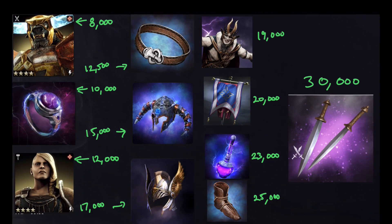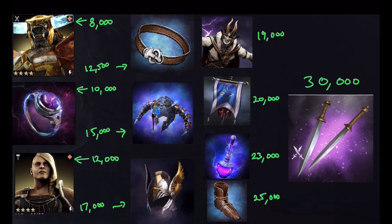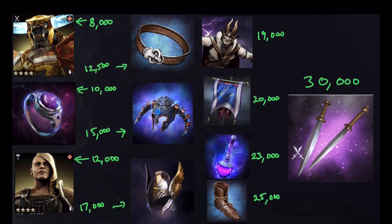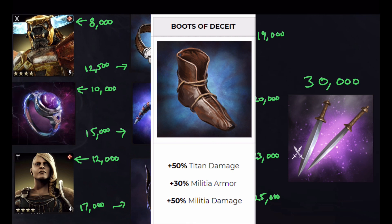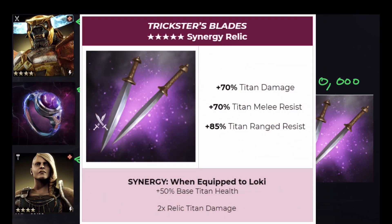At 20,000 souls we've got the Banner of the Storm: 50% titan lightning damage, 30% troop damage, 18% titan and troop armor piercing. Not a horrible relic but still not sure it'll be on my build. At 23,000 souls you get the Storm Potion: 60% titan lightning damage, 50% Storm Bane damage, and 16% Storm Bane resist against all elements — probably not going to use that one much either. At 25,000 souls you've got the Boots of Deceit: 50% titan damage, 30% militia armor, 50% militia damage. Useless for us. If you've got a Nemean Lion Pelt, you don't need this relic at all.